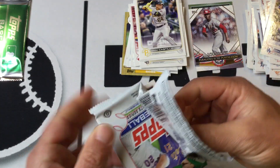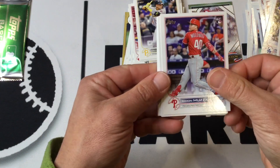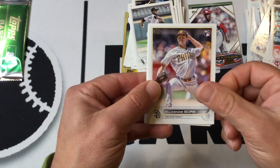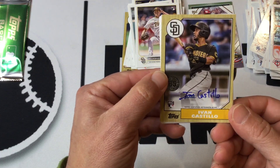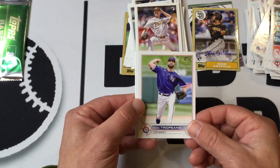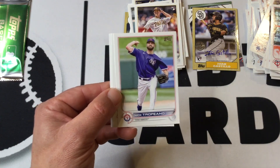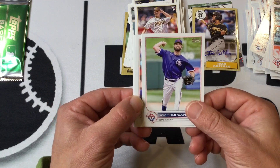We hit on a lot of nice rookies in that last pack. Another MacKenzie Gore. And hey — we have an auto! Didn't see this coming. Ivan Castillo rookie card auto — that's cool, came out of nowhere. Random auto from our hobby box, which makes sense because we were supposed to get an auto or a relic card, and I wasn't even thinking about it. Bonus for us.